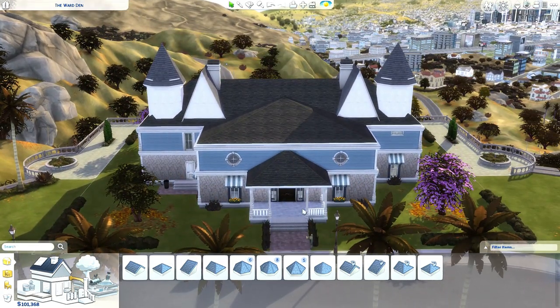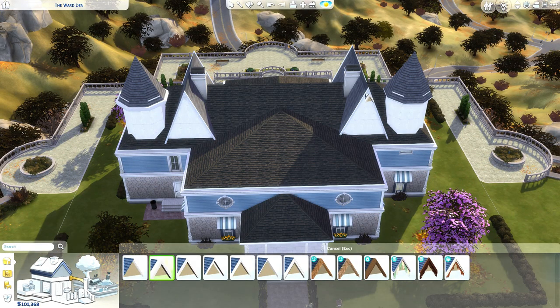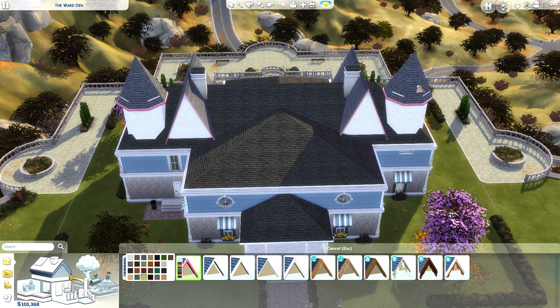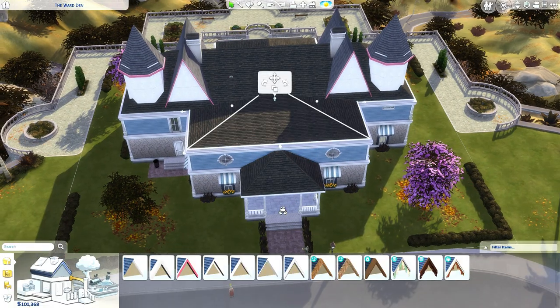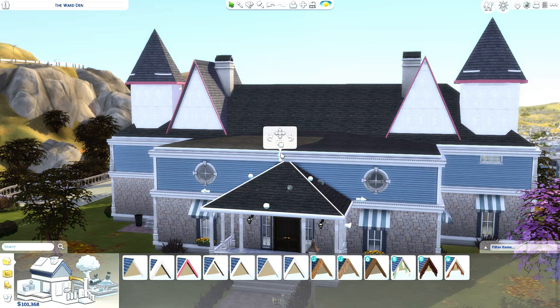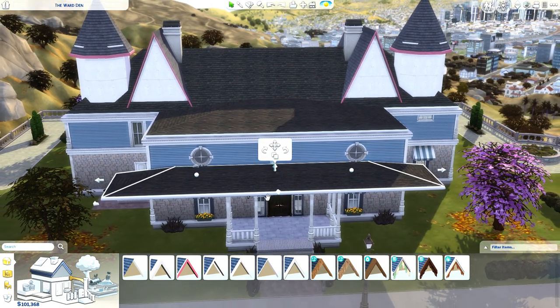I'm afraid I'm actually starting to make this house look better than it did before. Put on some ugly trims — let's go for the pink trims, of course, because Judy is a bit full of herself. We're gonna take this roof down to its lowest, and this roof down to its lowest, and maybe extend it a little bit to the sides.